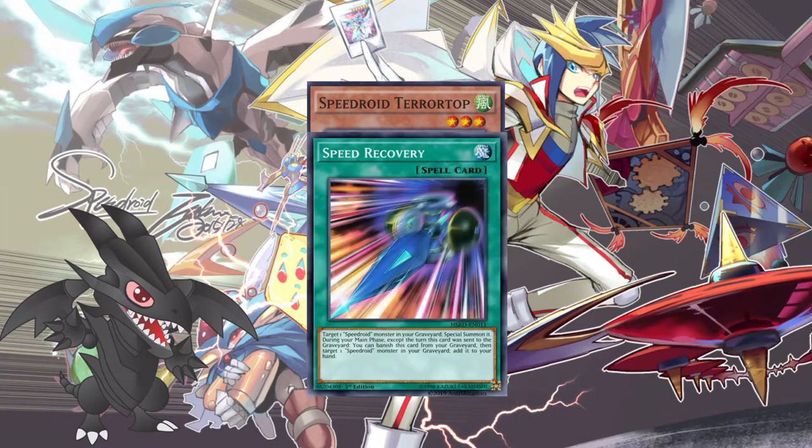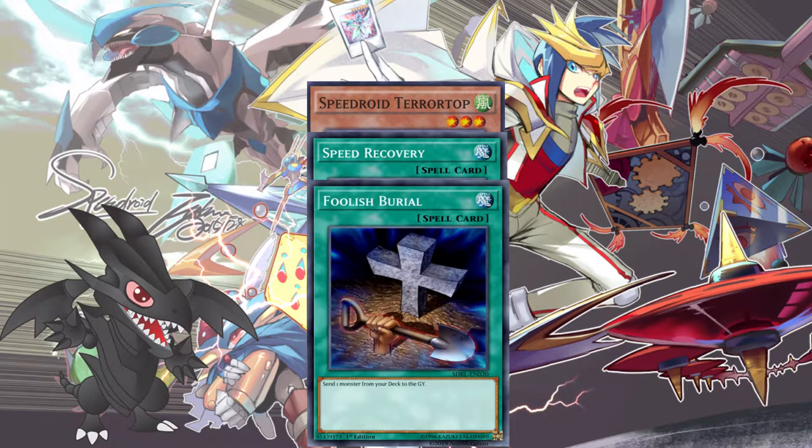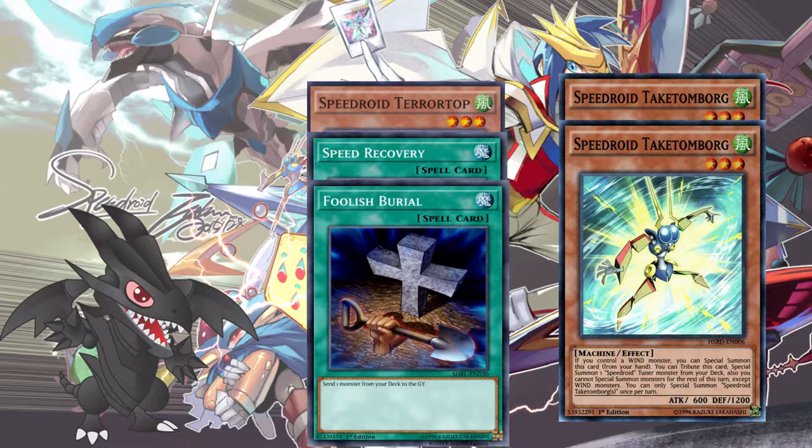The new Speedroid engine would look as follows: one Speedroid Tarotop, one or two copies of Speed Recovery, one Foolish Burial, and one or two copies of Speedroid Terrortop. With this, the engine can still do what it did previously, although not as efficiently.